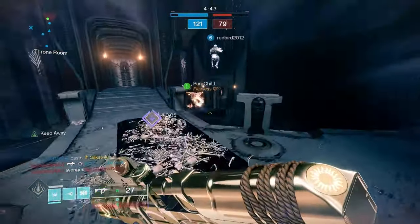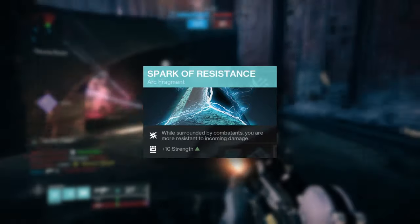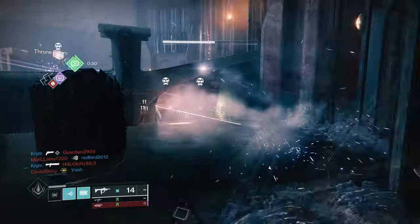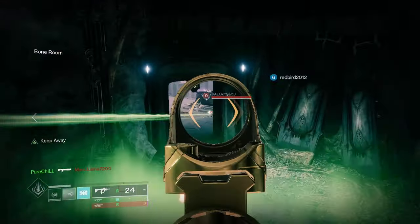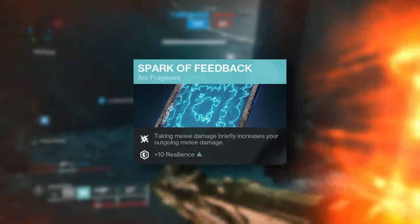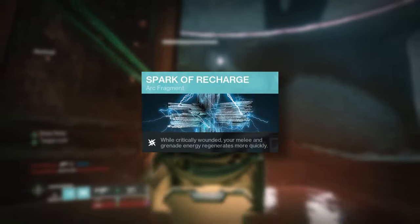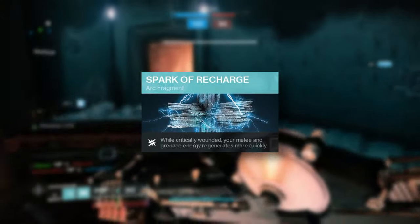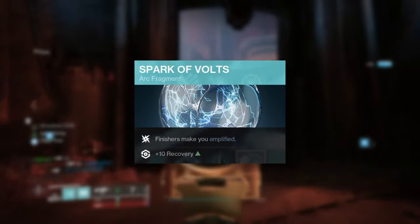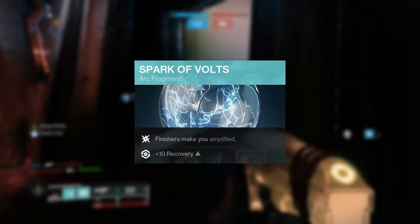In terms of fragments, here's what I recommend. Spark of Resistance, which gives you about 10% damage resist when around three or more players — very useful for aggressive pushes and close-quarter engagements, and yes, this does work in PvP even though it says Combatants. Spark of Feedback, which increases melee damage after being melee'd, and also stacks with the damage bonus from Knockout. Spark of Recharge, which grants 200% increased melee and grenade recharge when critically wounded. And lastly, if you have the room, Spark of Volts, which grants a nice plus 10 to Recovery, allowing you to hit your stat lines just a little bit easier.